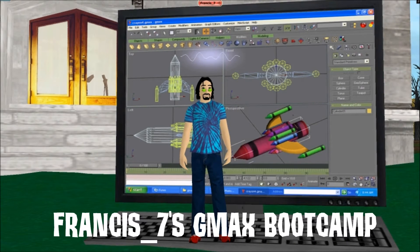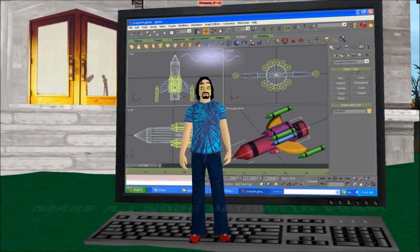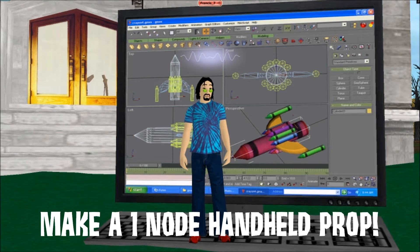Hey out there in Internet land, it's me Francis Seven with another GMAX bootcamp extra, and in this case we're going to learn how to make a single one node prop.